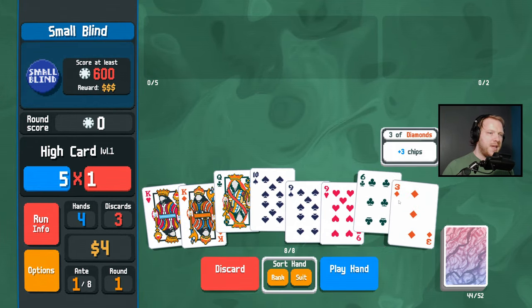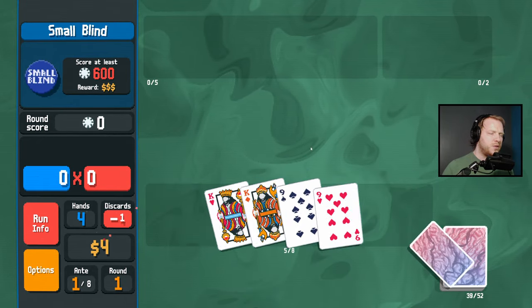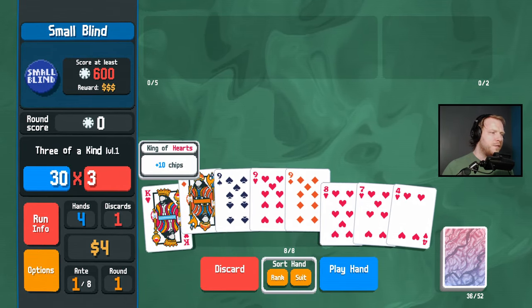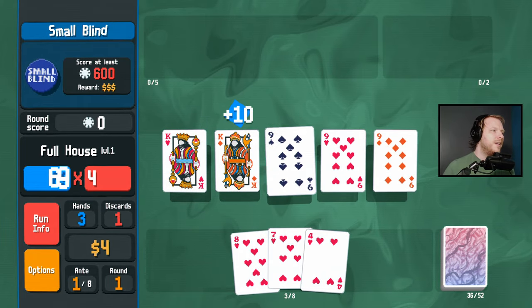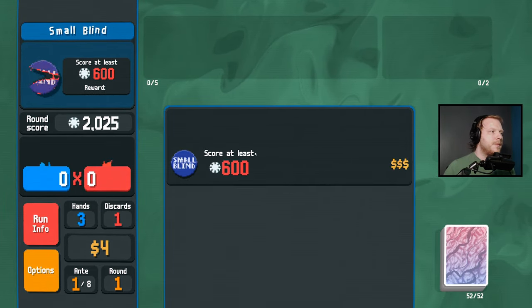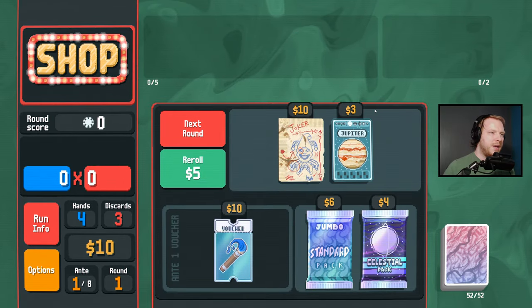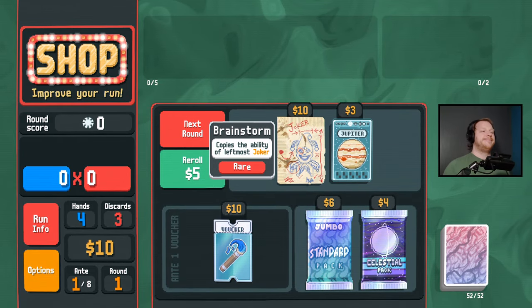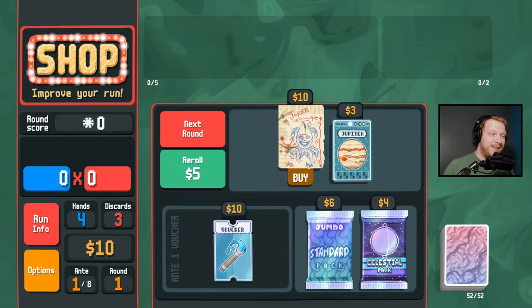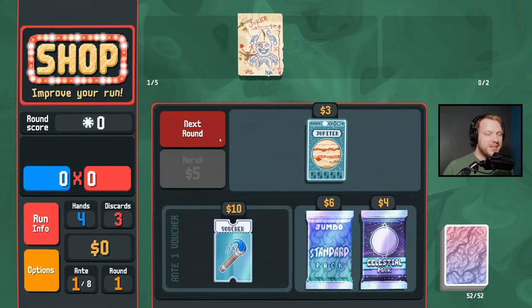We do not have a jack for a full house here. Nine for a full house — that's what we want. Of course the chip goals are higher on the Plasma deck, but things are going well.